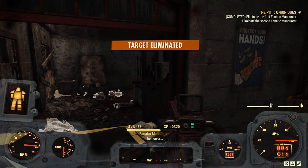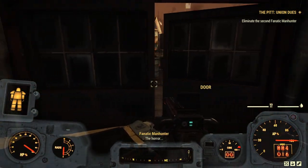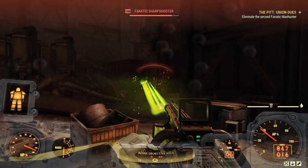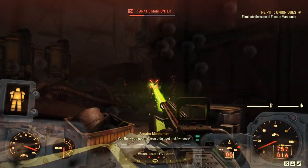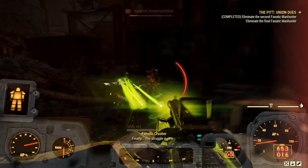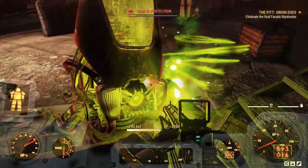One down, two to go. Just go and find the second one. This one actually wasn't too far away — plus he's got a whole bunch of friends with him — this is one of the reasons why I'd recommend being a decently high level. With a decent bit of power armour, I'm not taking too much damage, but if I wasn't well equipped or was at a lower level, this might be getting a little hairy.